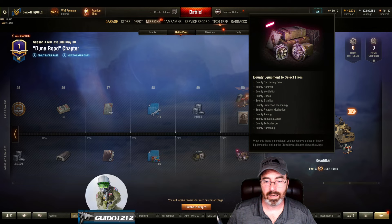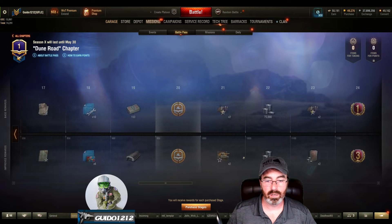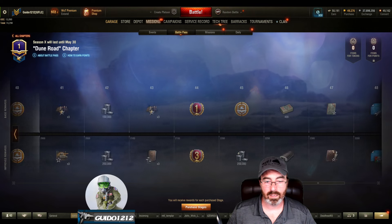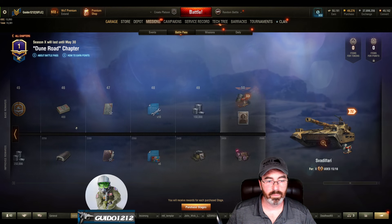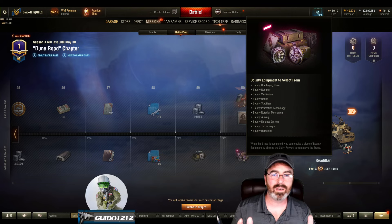Plus at the end you get the commander, and then we've got the bounty item you can get. Remember, the bounty item is on the improved side — there are no bounty equipment slots on the free-to-play side. All the bonds are there, that's nice, but the bounty equipment is locked behind the improved pass. The bounty items we have now are: gun laying drive, rammer, vents, optics, stabilizer, protection technology, rotation, aiming, exhaust, turbocharger, and now hardening.